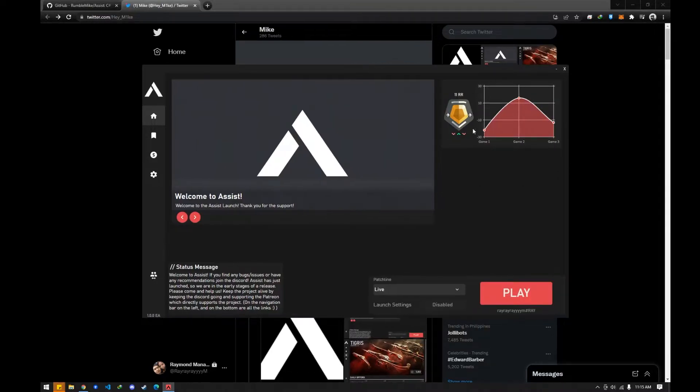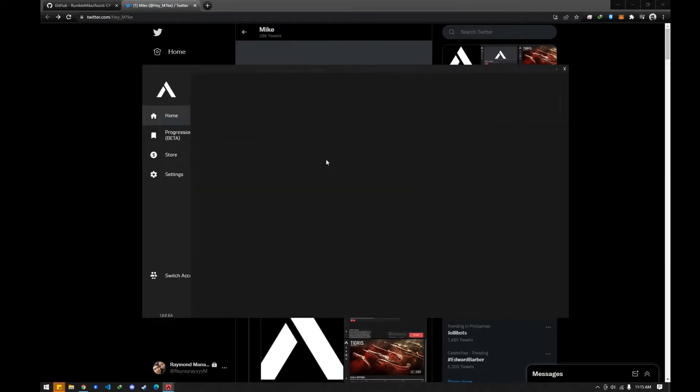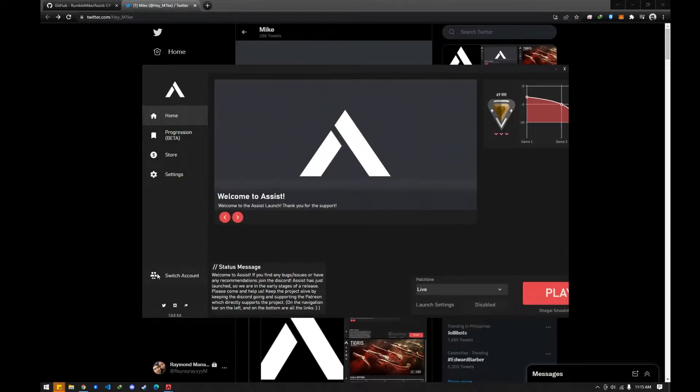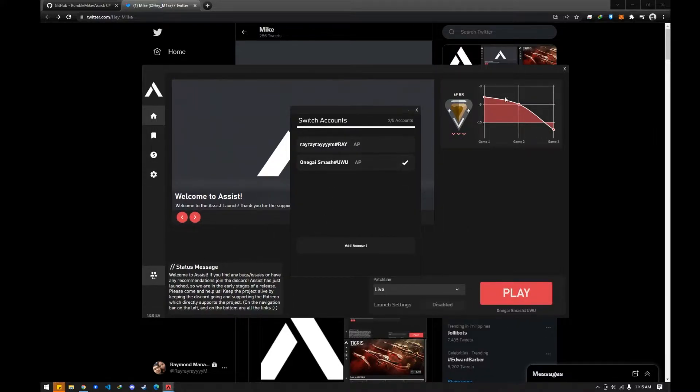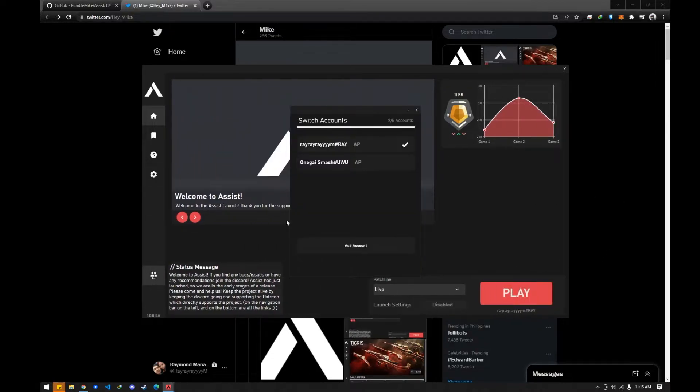So again, you have access to your current rank. For example, I switched to this account. Don't click it multiple times like I did — it's gonna bug out. So you can see I have 69RR — nice. I changed it back.